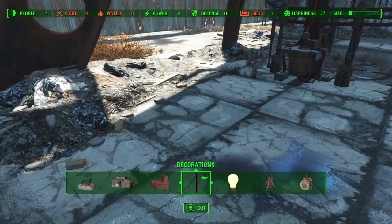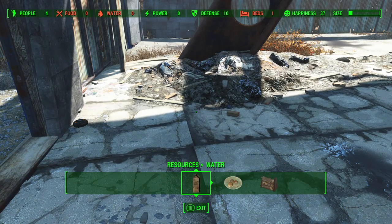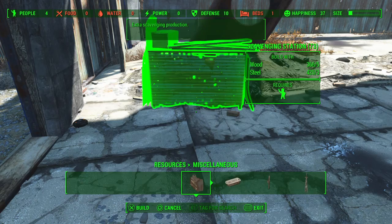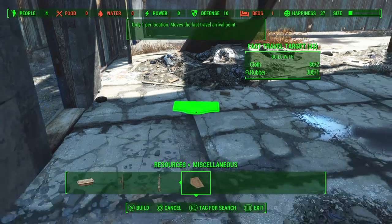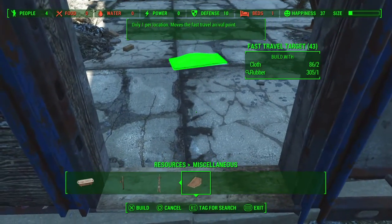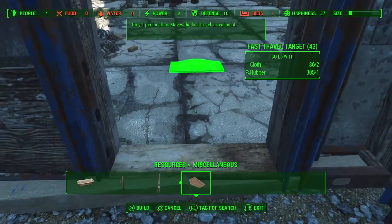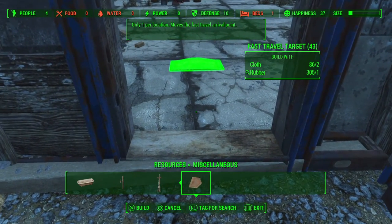The way to get the fast travel mat is to go to Resources, then Miscellaneous, and scroll all the way down to where it says 'Fast Travel Target.' It's actually labeled as a welcome mat. You can place it anywhere you want, so I'm going to put it right here at the doorway — this is where I want to start when I fast travel.